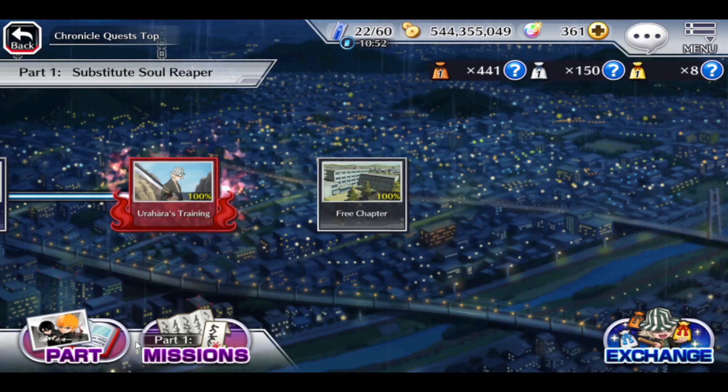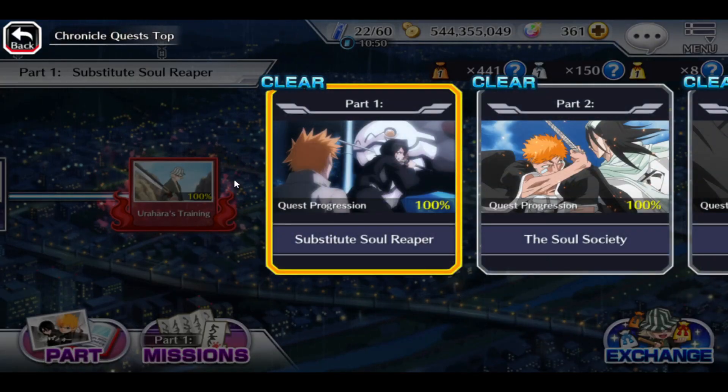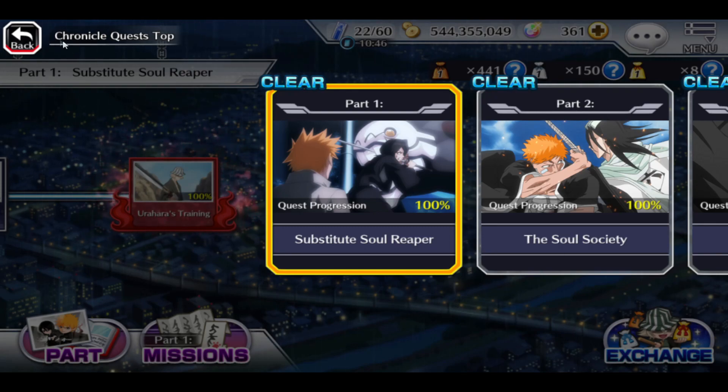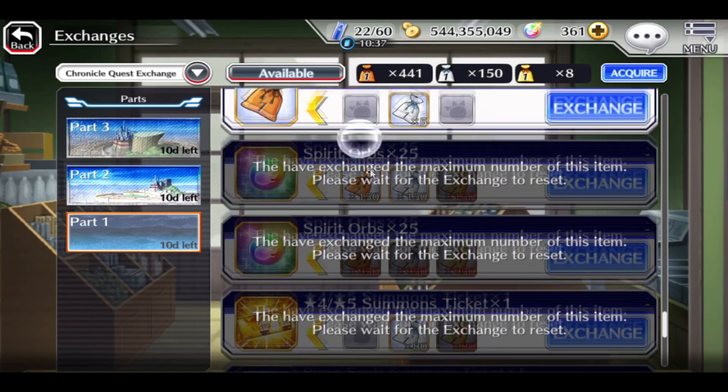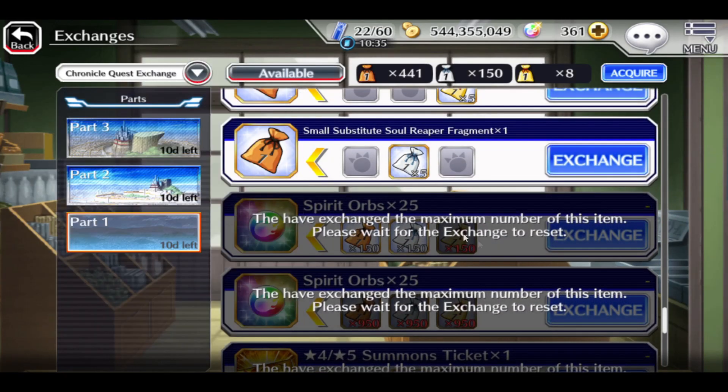You have chronicle quest — if you haven't started this, feel free to do so. You need a lot of soul tickets to begin with. We have three chapters here and every chapter holds super insane items. But only the first chapter will give you orbs in the exchange shop, and that's gonna be 50 orbs in total. I've exchanged it already — 50 orbs every month, it resets.